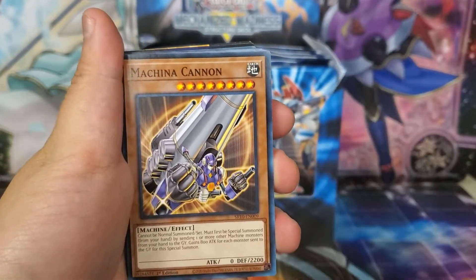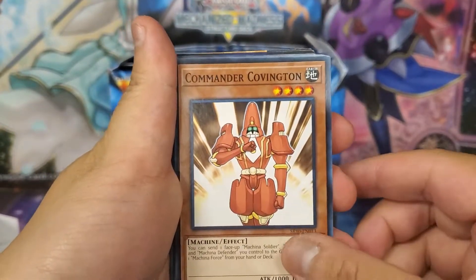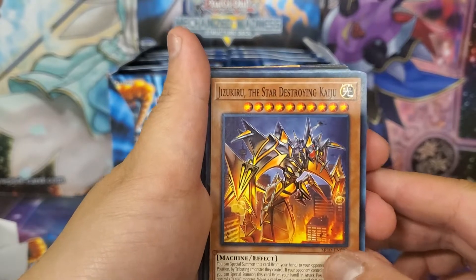Megaform was originally printed, I believe, in The New Challengers. Then we have Machina Cannon, Machina Soldier, Sniper, Defender, and Commander Covington. Those were the original cards from the Machina Mayhem Structure Deck.